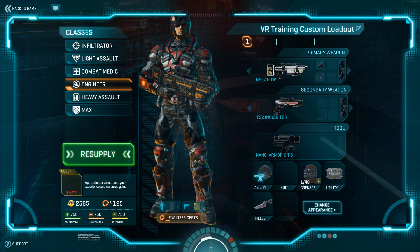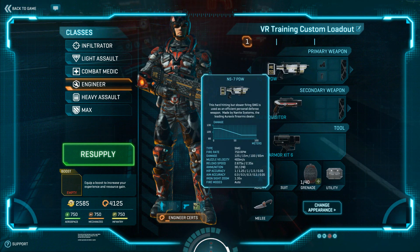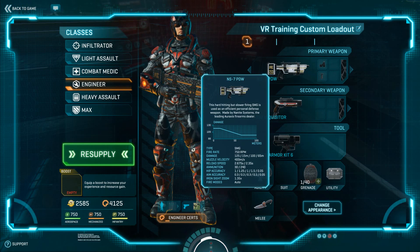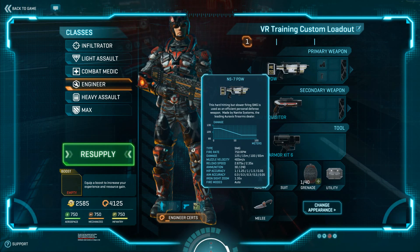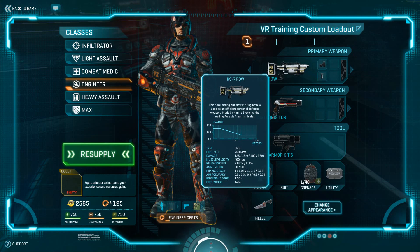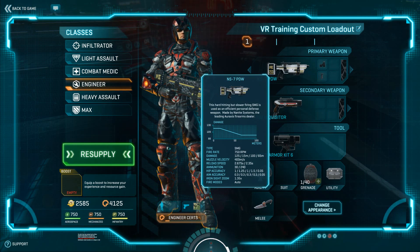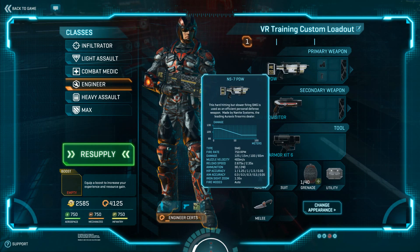First thing is the new NS-7 PDW. Overall, I think the damage that comes out of this gun is a little bit less than anticipated. It has amazing sustainability, it has amazing range, it's neutral, so the tracers coming out of it are going to be white. So it's difficult to tell who's firing it. Very nice weapon overall, but the biggest advantage you're going to get out of it is purchasing it — it'll give it to you on all three factions if you buy it with Station Cash.